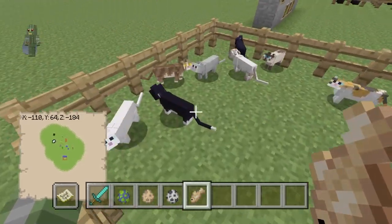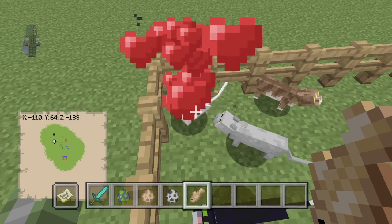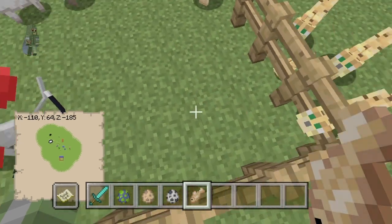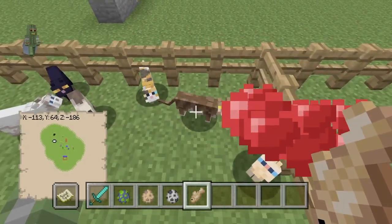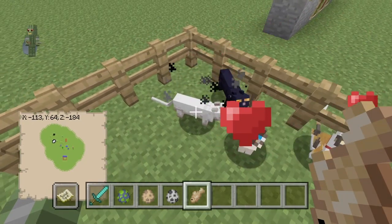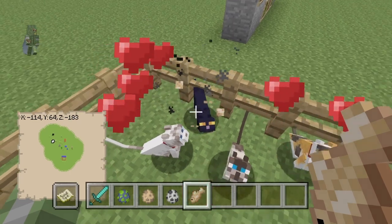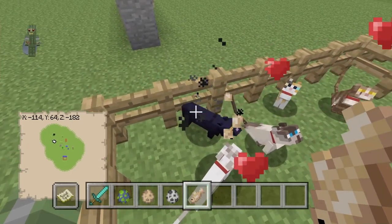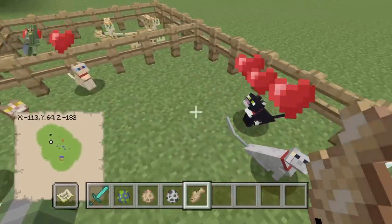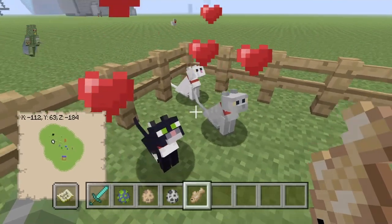Yeah, these are all the different versions of cats. To tame them you just spam them with fish pretty much, but obviously in survival they'd run away. I'm in creative and flying so let's just tame them all quickly. That one was a bit of a stubborn one — there we are. As you can see, they've all got collars around them, which is quite a nice little feature.